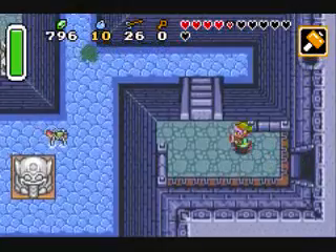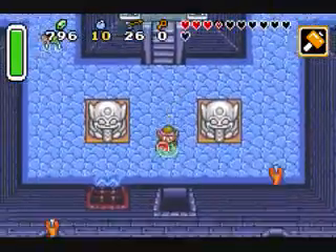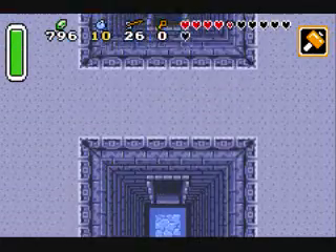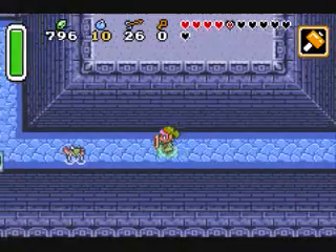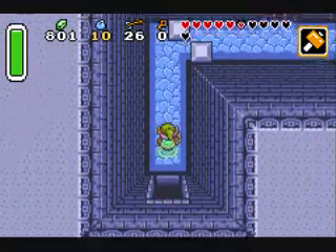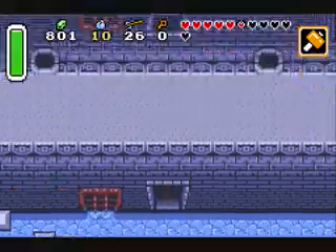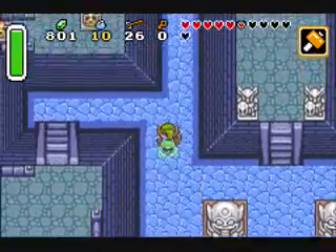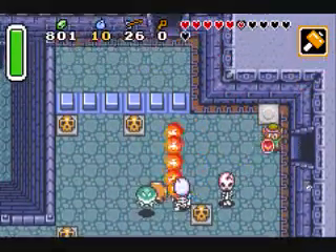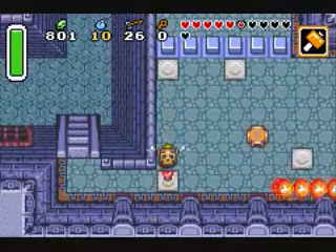Now this room is sort of important. We're gonna take this way first, then we're gonna have to take this way down — be very, very careful, because when those things shoot out, they can't hurt ya. I think you have to push this one and we get the compass. Now we can pinpoint the dungeon's evil monster. There are a lot of evil monsters, but it includes the very evil one. Flame worms! Go away! I hate those things.